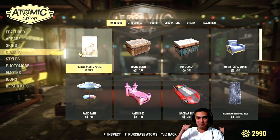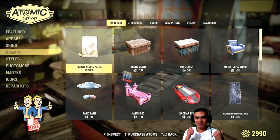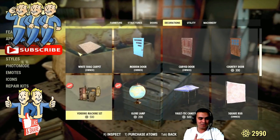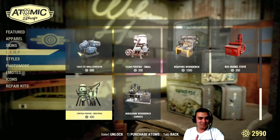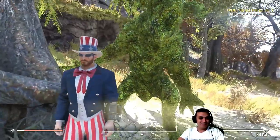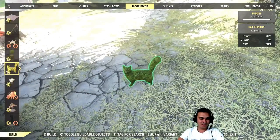And I'm not done yet. I'd like to show you the deathclaw statue that I had behind my back at the intro. I found it accidentally and I did not even buy it - it's not even in the atom shop. Something weird is going on and it's just insane. Besides the deathclaw, I even got a cat.